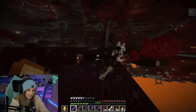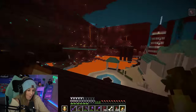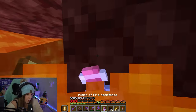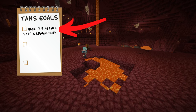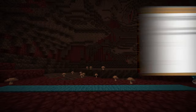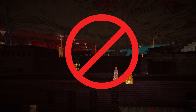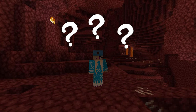I got to low health numerous times — one heart! Oh my god! So my first goal was to make it safe, meaning the whole thing had to be rid of lava and completely spawn-proof.